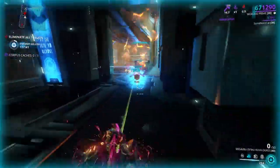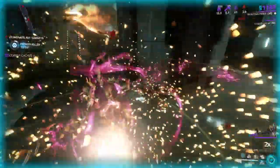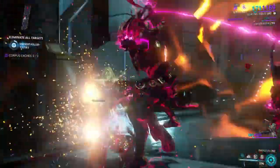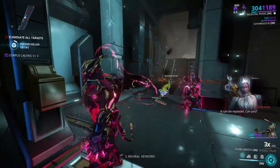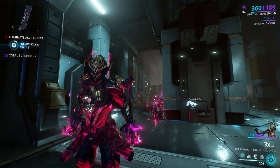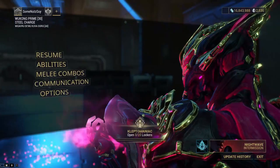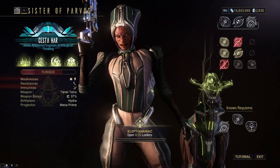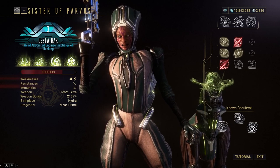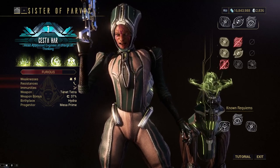The Hounds can be a bit of a pain — they're a little bit stronger than the Thralls for Kuva Lichs. But once you've downed them, you can Mercy kill them and you will gain Murmur. As with normal Lichs, you have three rings of Murmur that you need to decipher to find your three different Requiem mods. Once you stab them, it'll show you a progress bar, and you need to fill the three rings to learn the three required Parazon mods to be able to take out your Lich. Once you know the combination, you'll be able to stab her and move on to the next stage.